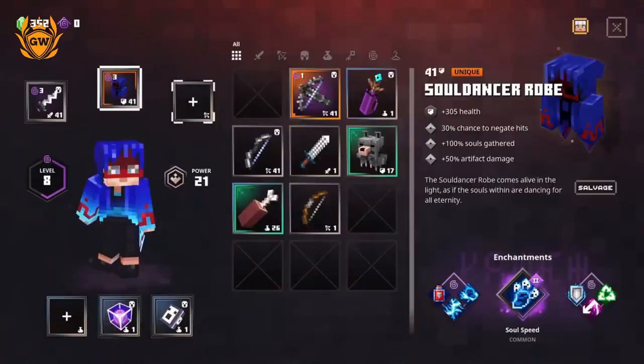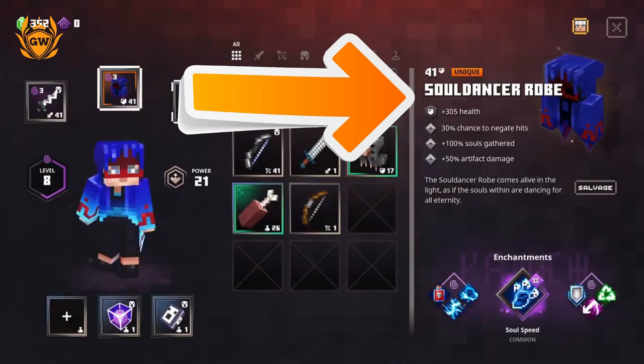First, you want the Soul Dancer robe, which is a unique robe. This armour is awesome — it gives you plus 305 health and a 30% chance to negate hits, which is nice. But the main thing is that it allows you to gather souls super quickly: plus 100% souls gathered, so you're basically doubling the speed at which you gather souls from enemies. It also gives plus 50% artifact damage, so artefacts like the corrupted beacon will receive a 50% damage boost, which is incredible.